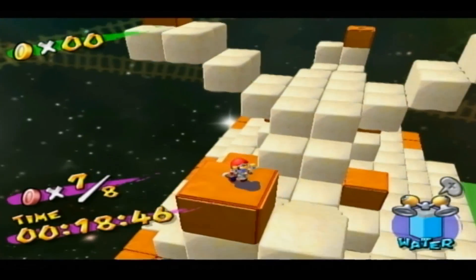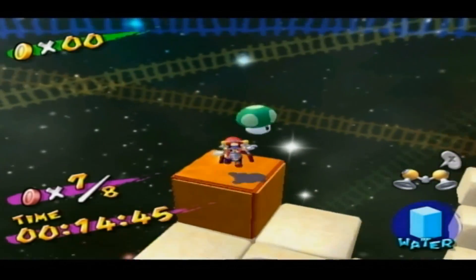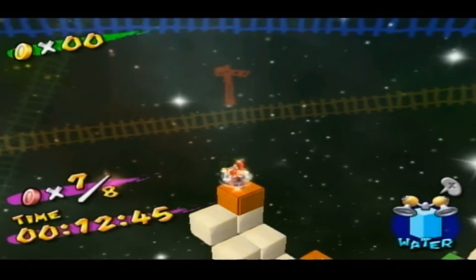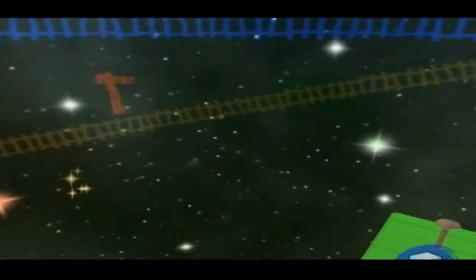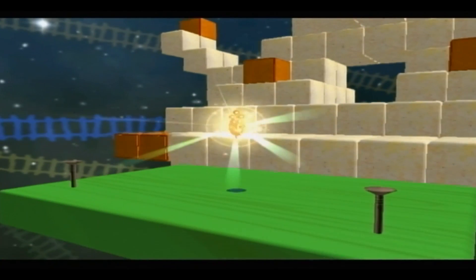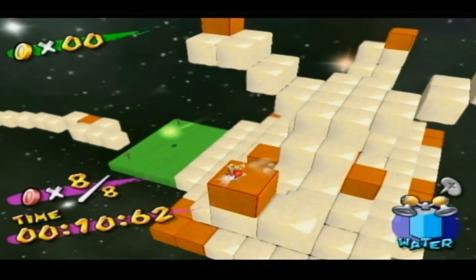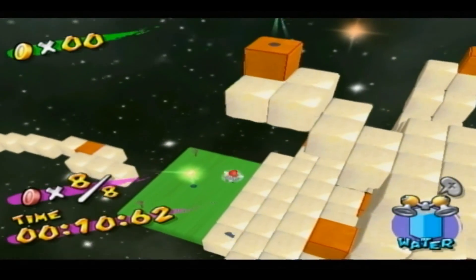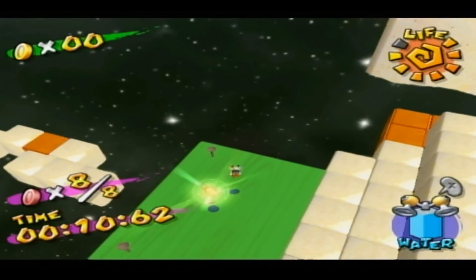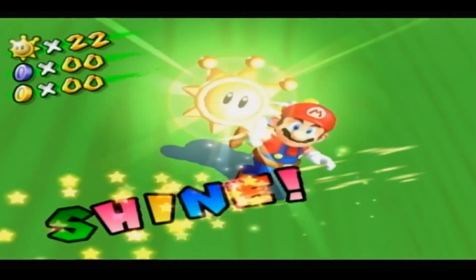The other one's over there, but there's a 1-up over there and I'm feeling greedy, so let's get it. And the last red coin is right here. And there you go, nothing too difficult. Spin jump onto the shine sprite. There's our next shine sprite. Shine.